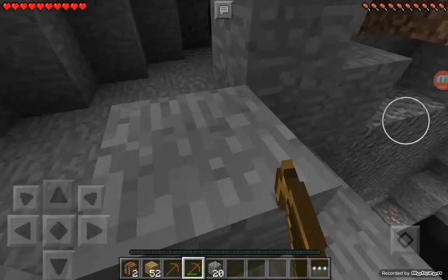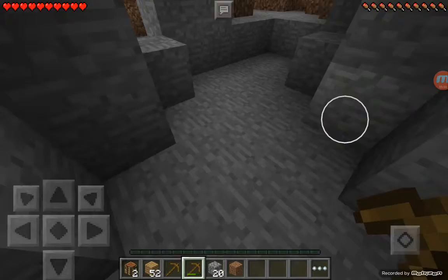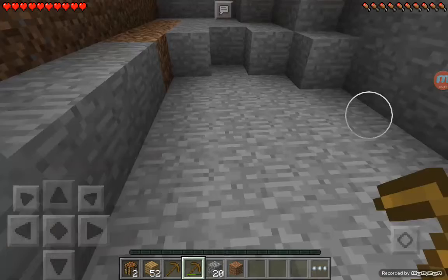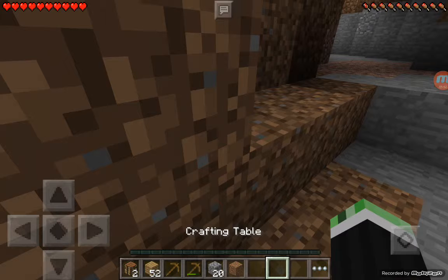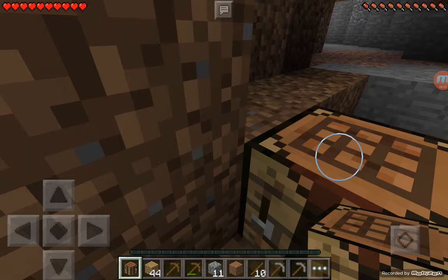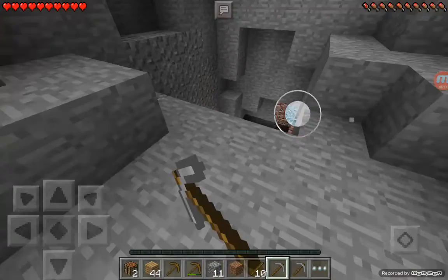I do see some iron. I kinda wanna explore, but I do want to first find some coal. No coal over here. My screen is so glitchy. There's iron over there but not here. You know what, I'm gonna build some more sticks and get some more pickaxes, and then I'm gonna go mine that iron ingot and see if we can find anything else from there.